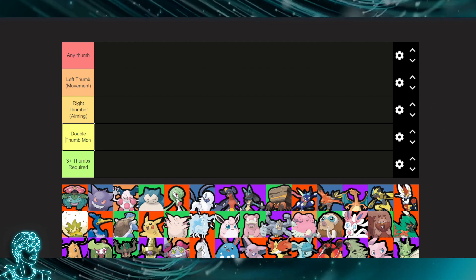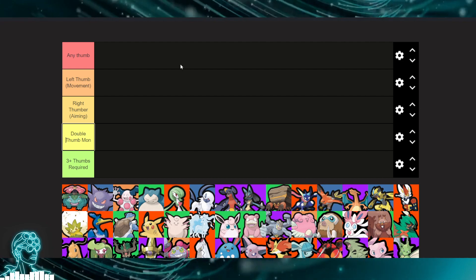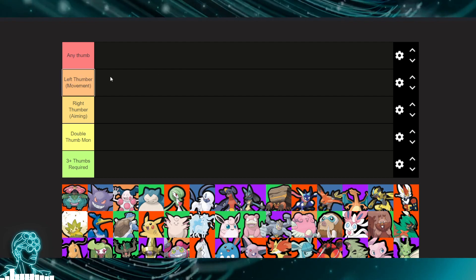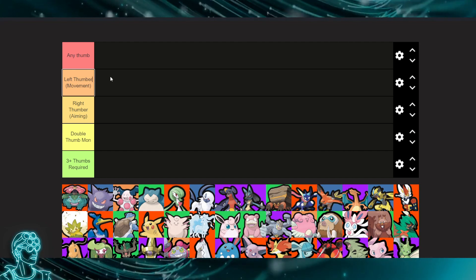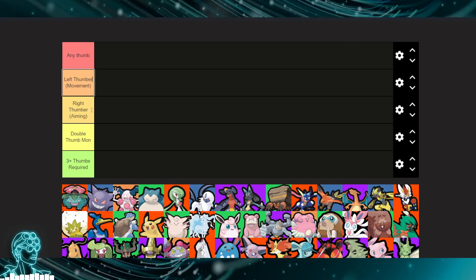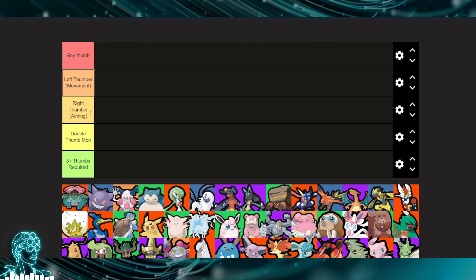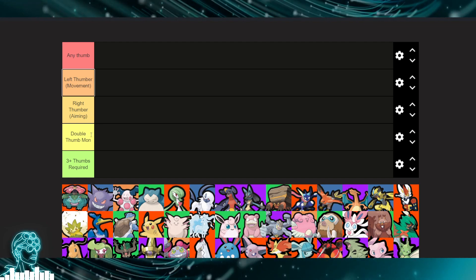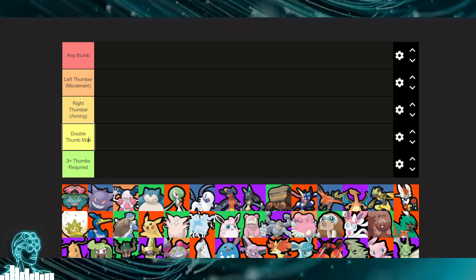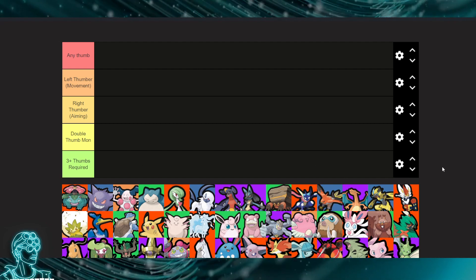Tier number one: any thumb — if you have a thumb, you can play this character. Number two: left thumbers, the left thumb being the movement thumb. Then we have right thumbers — the aiming thumb, for mons that mainly need to aim. Then double thumb mons, and at the very bottom, three-plus thumbs required.